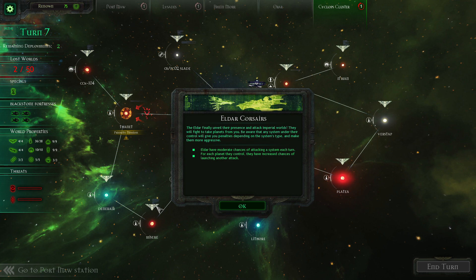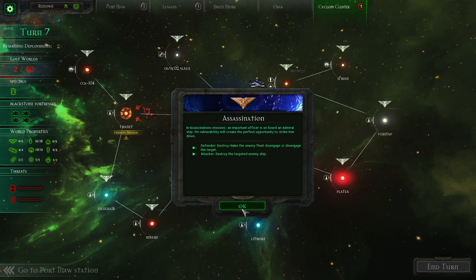The Eldar have finally unveiled their presence and are attacking Imperial worlds. They will fight to take planets from you. Be aware that any system under their control will give you penalties depending on the system type, and makes them more aggressive — the more systems they have, the more likely they are to stage new attacks. There's also a new mission type: assassination missions, where an important officer aboard an admiral's ship creates a perfect opportunity to strike him down. The defender must make the admiral's fleet disengage, while the attacker must destroy the admiral's ship.